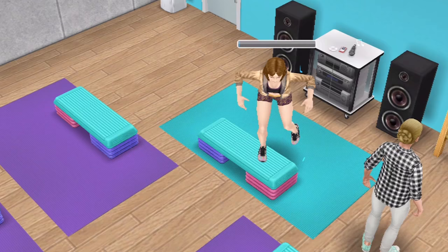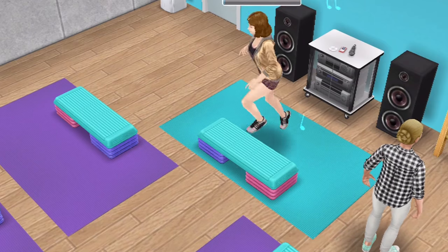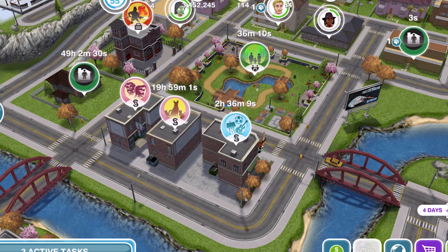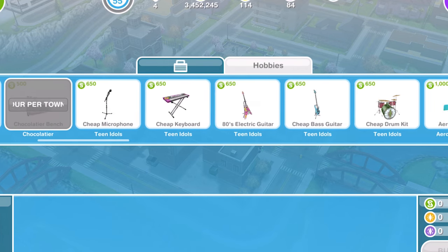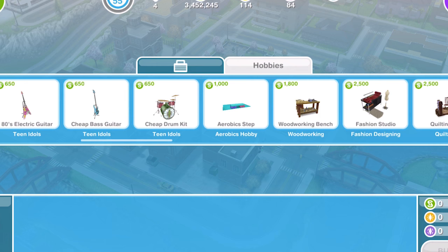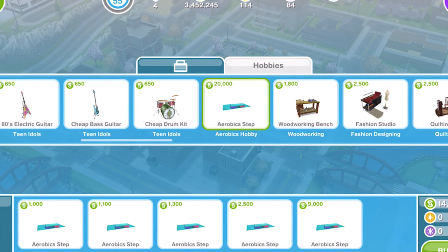For now we just want to get one sim up to level 6 so we can start getting all of the different collectibles. On the time map go into the Promotions R Us store and into the Hobbies section. If you scroll along you'll find the aerobic steps. The price increases — the first one is $1,000, then $1,100, $1,300, and it keeps going up quite a lot.